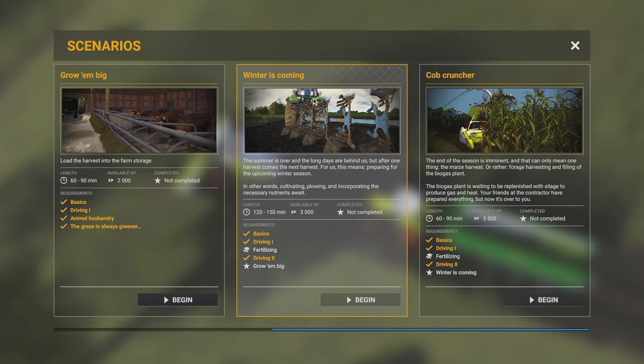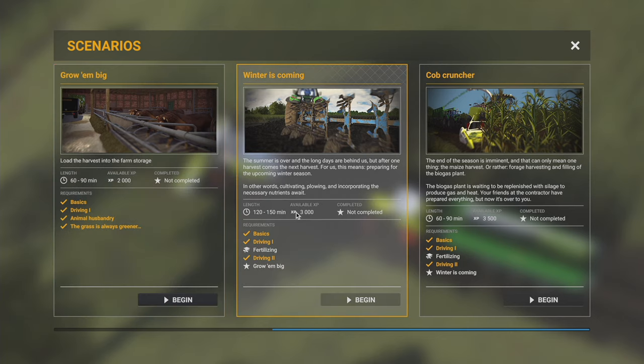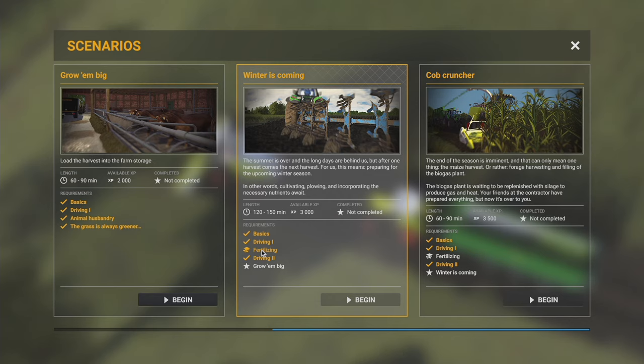So now I need to get Winter is Coming, and you can see I've got a couple of requirements here that aren't met yet - Fertilizing and then Growing Big. I thought I completed Growing Big - it says I've got all the requirements. Oh, I did the requirements but I haven't actually done the scenario yet. Sorry, it's confusing - maybe I'm just dumb but this seems really confusing.